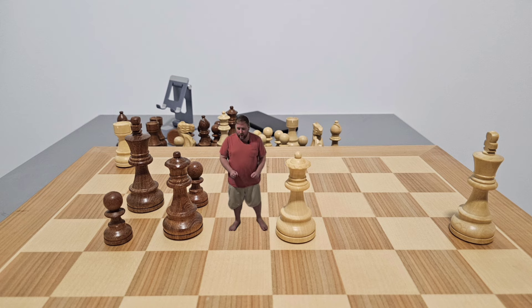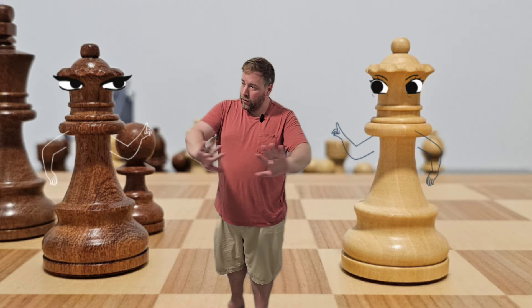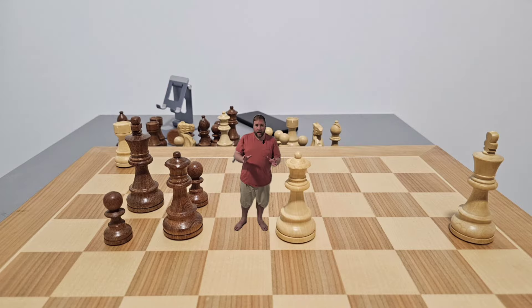We've got the queen attacking the other queen — settle down ladies — and the king is defending the queen. Now we could trade queen for queen, but in doing so we get no material gain.